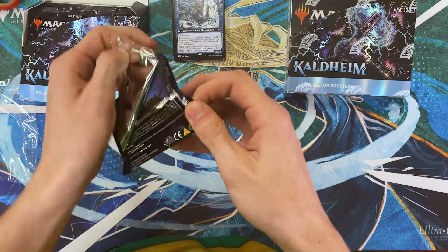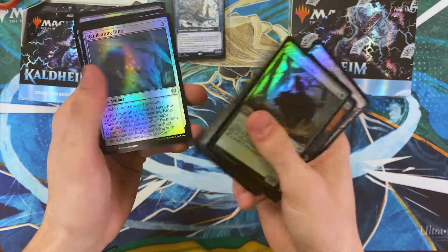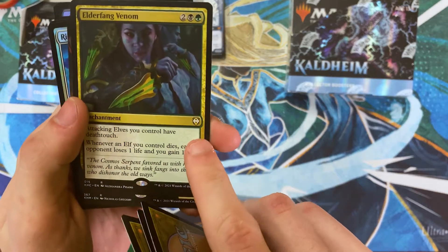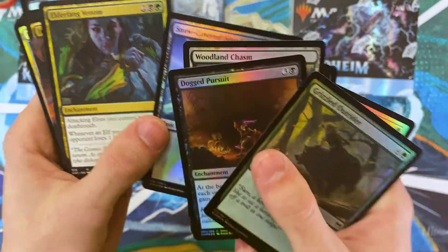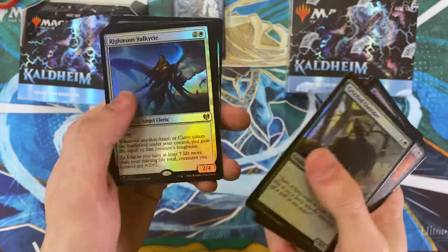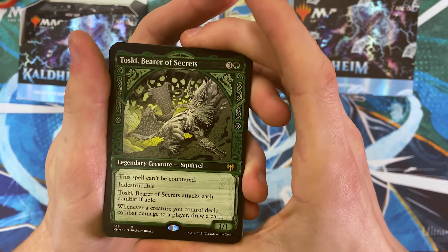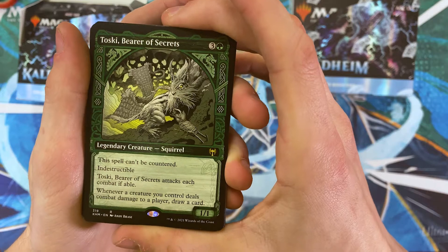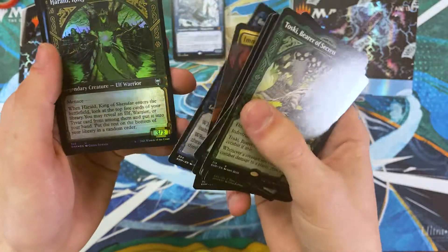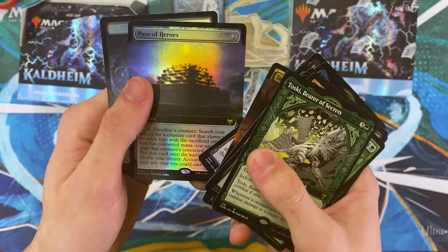Next pack here. Replicating Ring — this is one of the cards from the commander decks; it's got a different set symbol than the rest of Kaldheim, as you can see. That's just something they do sometimes, putting commander cards in the booster packs. Toski, Bearer of Secrets — this card's still a pretty penny. Anything that can't be countered is nice. Any way to nerf blue. Also Harald and Pyre of Heroes — I play a lot of Pyre of Heroes in my own personal decks, so that's pretty cool.